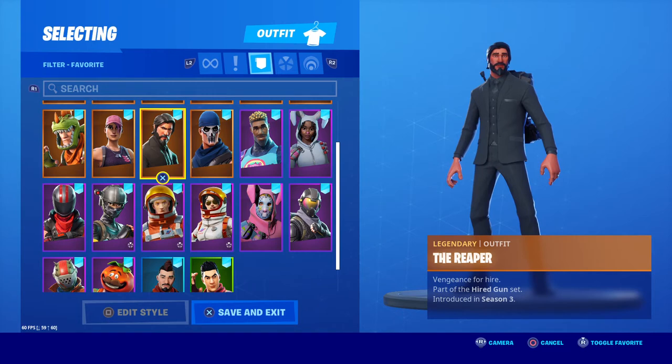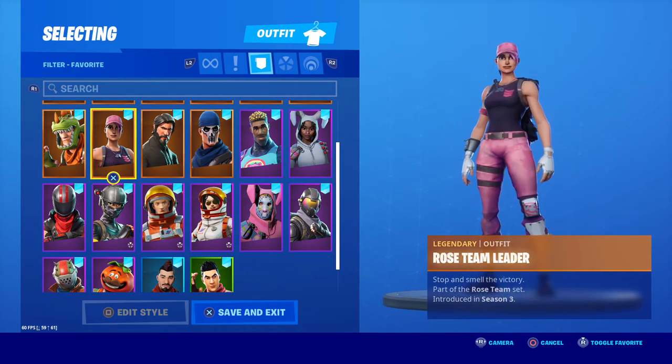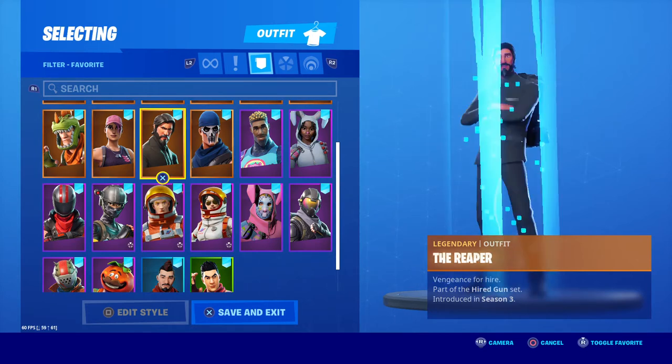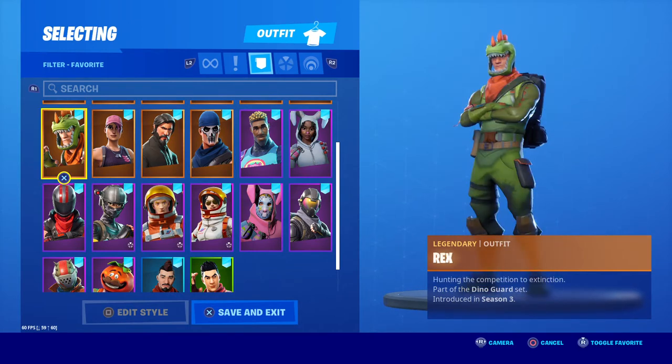The Reaper was the Tier 100 skin. I actually had a friend who bought out the entire battle pass literally as it came out, just to get this skin so he could say he was the first one in the game to have it — pretty cool at the time. Not many people grinded it out to get the Reaper in Season 3, but I still think he's really really cool — the original John Wick character. Rose Team Leader is part of the War Paint set. Then we have Rex.